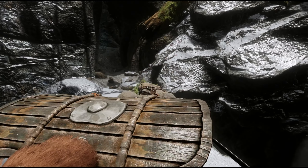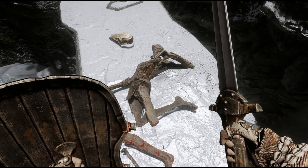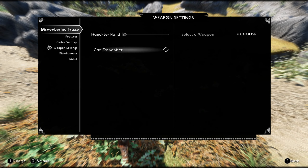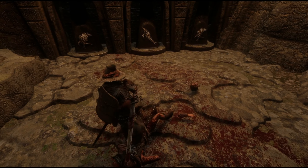Each weapon you wield has a different chance of loosening a limb — for example a two-handed sword is more likely than a one-handed axe — but there is also a comprehensive MCM that allows you to edit these values for each weapon as well as change many other settings to your liking, overall creating a very fun and unique combat experience that is totally new to Skyrim.